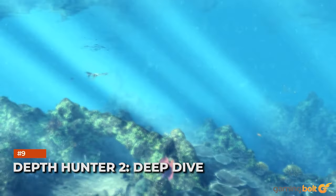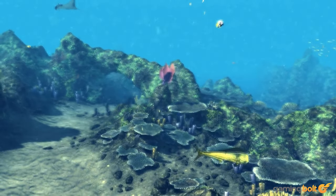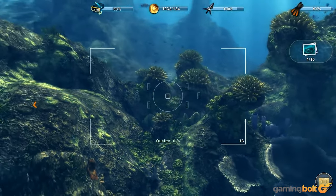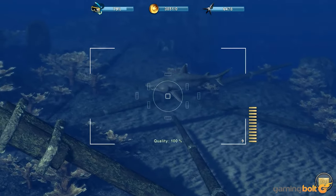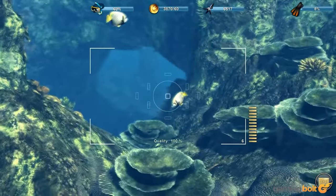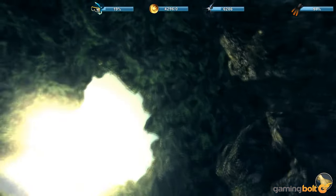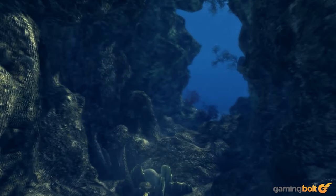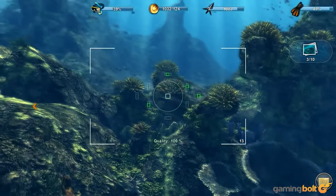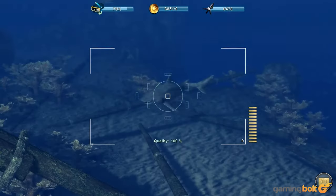Depth Hunter 2: Deep Dive — imagine spearfishing as an extreme sport, and you're almost there. Players can dive deep into tropical waters on the hunt for exotic fish species, utilizing an ancient fishing method known as breath-holding spearfishing. Just like real life, players need to coordinate their breath and energy levels whilst monitoring their prey, with each hunting situation offering a tactical challenge alongside the act of spearing itself. The coral-laden underwater paradises on offer are visually stunning, with the game's photographic element an intriguing exploration mechanic to complement the hunting.